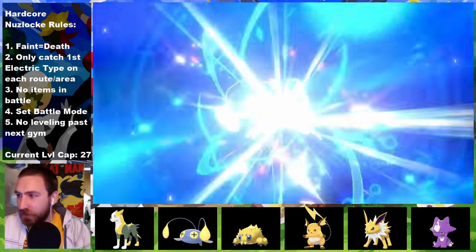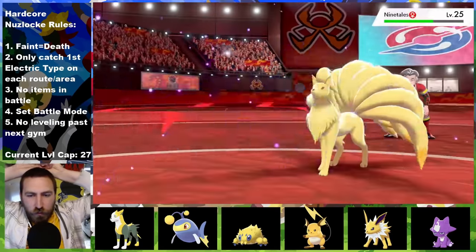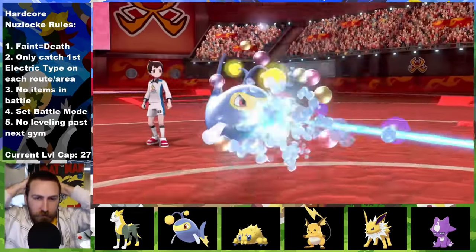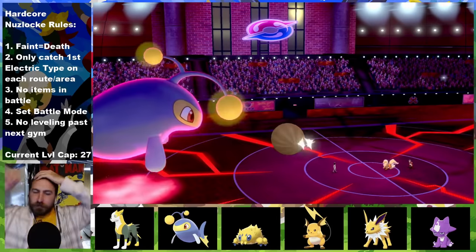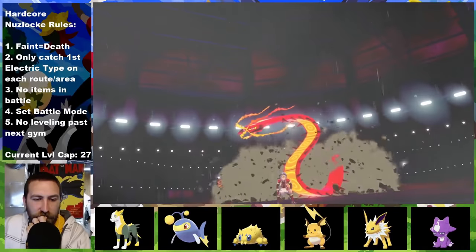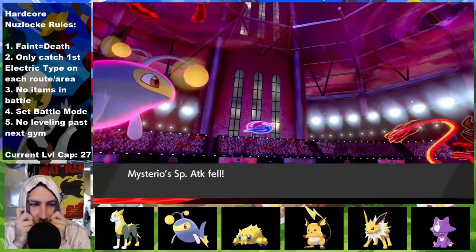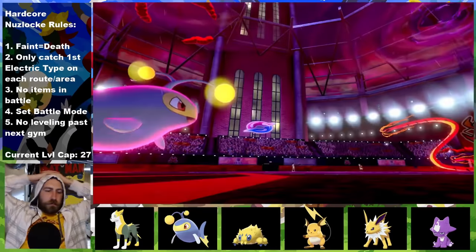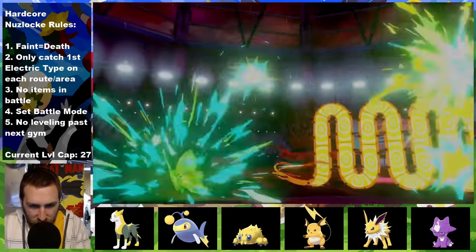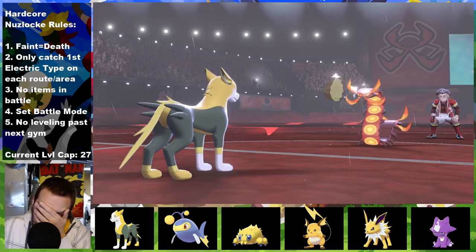Before facing the third gym leader Kabu, Mysterio evolves into Lanturn and is now ready to lead the battle. Ninetails starts by Will-O-Wisping, which I don't care about since Mysterio is a special attacker and responds with Bubble Beam. Then fire spin, which doesn't do much, and Ninetails is wiped out by another Bubble Beam. Arcanine comes in with bite; Mysterio again with Bubble Beam. I Dynamax to set up rain after their bite triggers my Sitrus Berry, ending the turn with Max Geyser. Centiskorch's attack stat of 115 was much higher than I expected, and Max Flutterby also weakens Mysterio's special attack.